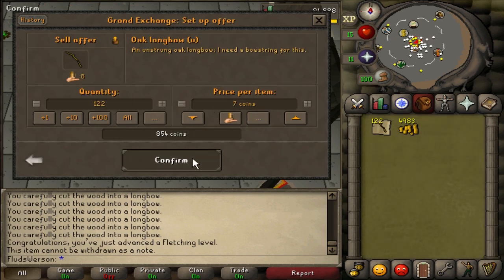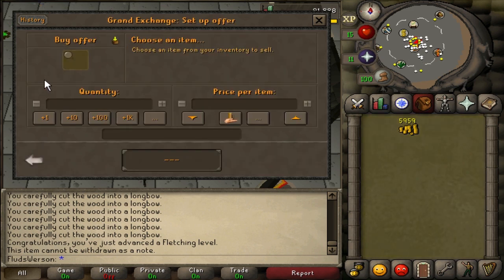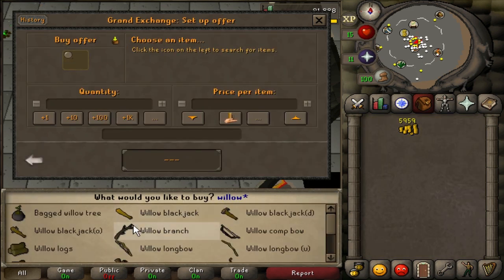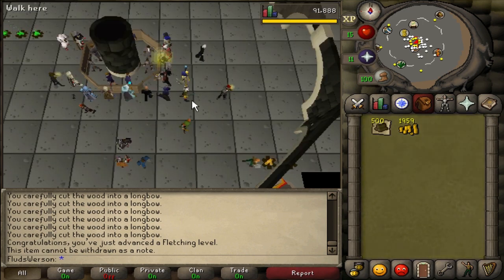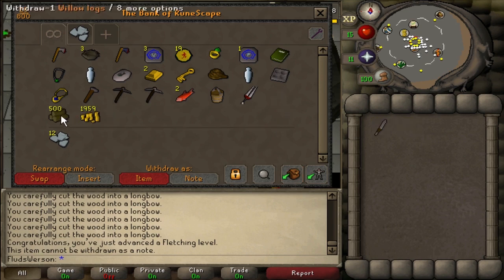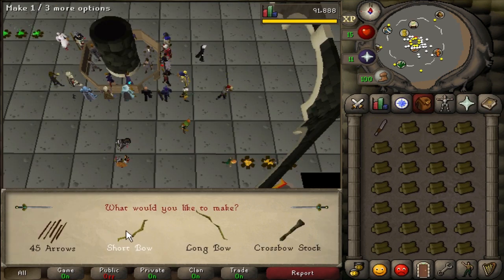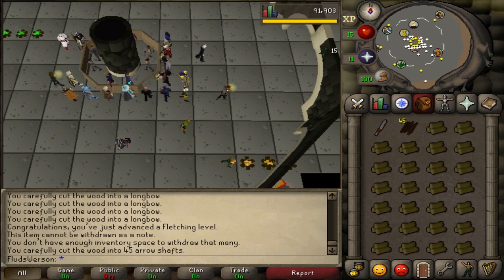I'm gonna buy some willow logs and sell these bows for nearly 1k. Willow logs are unbelievably cheap — I want to say about eight coins. Nailed it! We'll buy them for nine — buy right away. Getting a good stack of 500. You get 45 shafts per log, so 500 times 45 is a huge amount. I'll see you when I'm done.